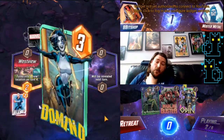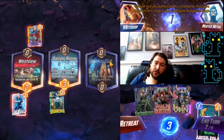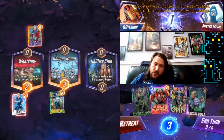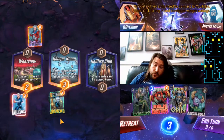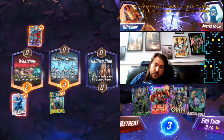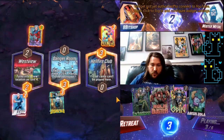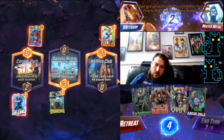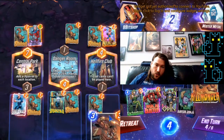For those of you who don't know, Danger Room's interaction with Hulkbuster is actually pretty scary. It will check to see if it randomly destroys, and then the Hulkbuster will merge — so if it destroys the Hulkbuster, that's it, the Hulkbuster's gone. I think I'm going to pass here and go for a really big Hulkbuster-Zola combo. Easier said than done — we can do it with a Killmonger, I guess.